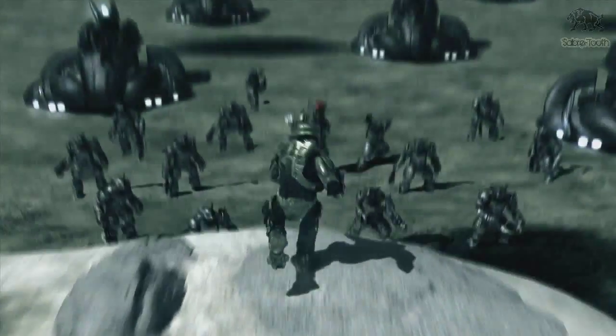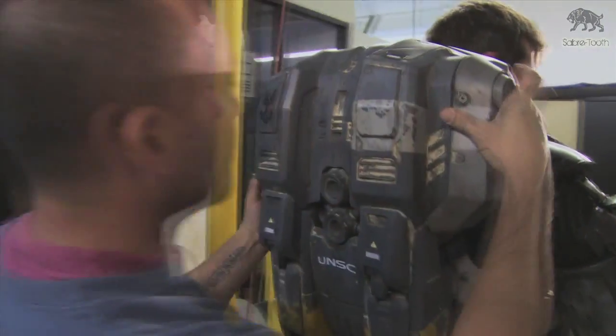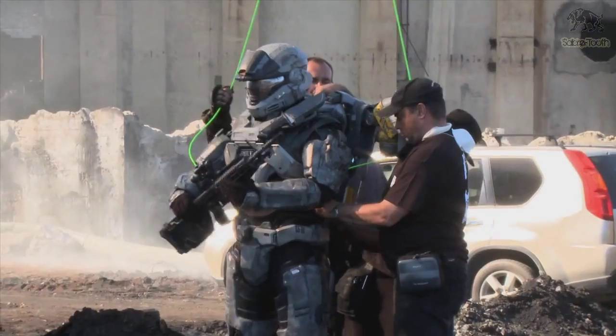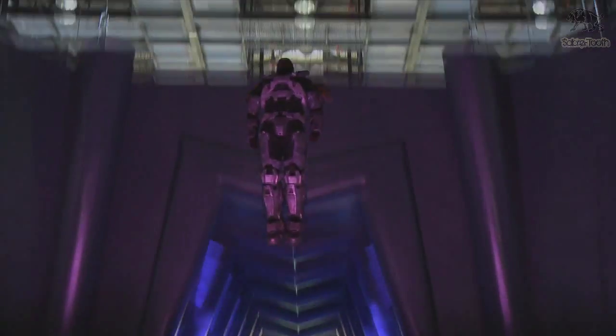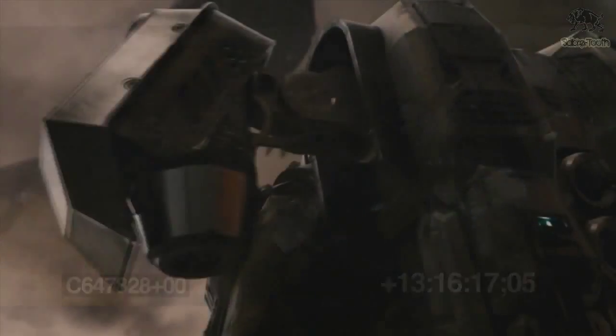Spartans are renowned for their incredible physical capabilities — their superhuman strength, their speed, their agility. But even a Spartan can use a boost now and then. Another first for the Spartans is the Bungie-designed jetpack. To simulate a Spartan deploying his jetpack, the stuntman was fitted to a harness and wire rig and sent flying. After the stunt was mastered, post-effects house Method Studios took over and turned the high wire act into reality.